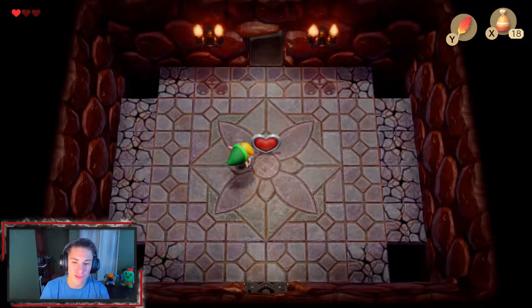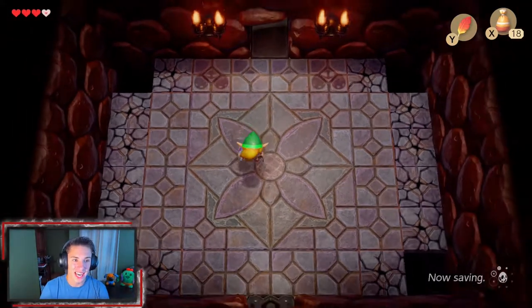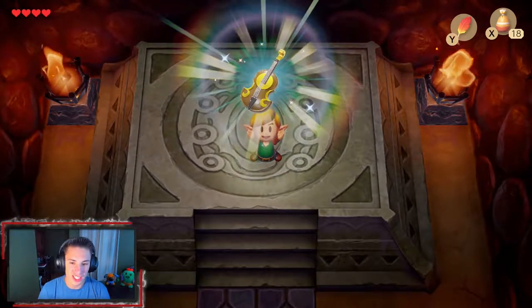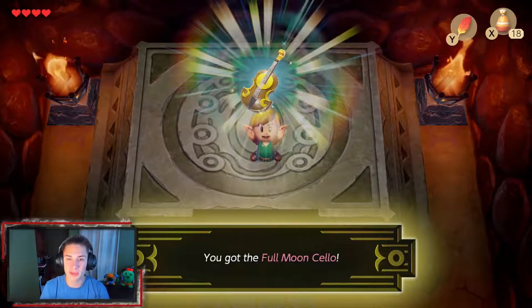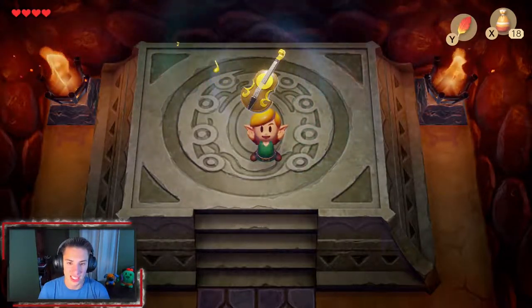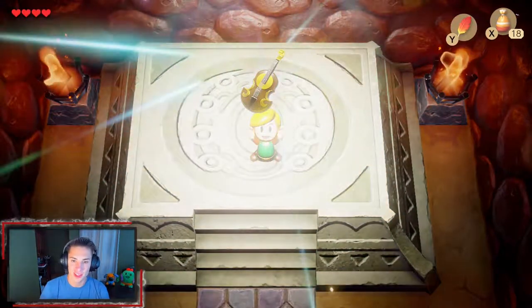After each dungeon we get a full heart container, which first replenishes our health and gives us one bonus heart — now we have four. We make our way through the door and pick up the dungeon's reward: the Full Moon Cello! The main point of this game is to collect all the instruments from the dungeons to wake the Wind Fish.